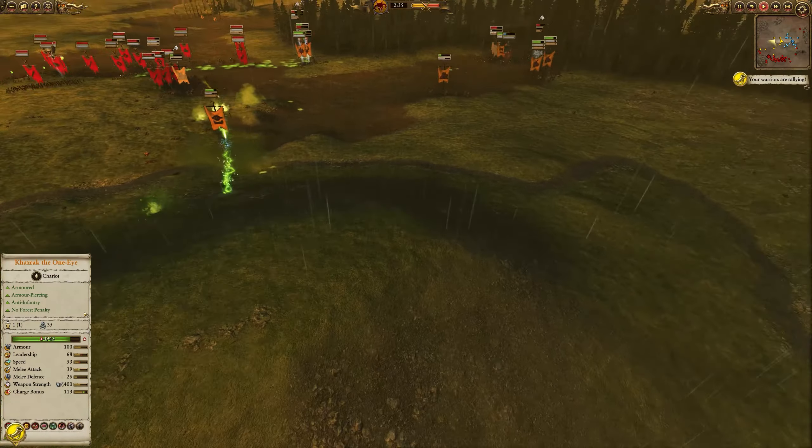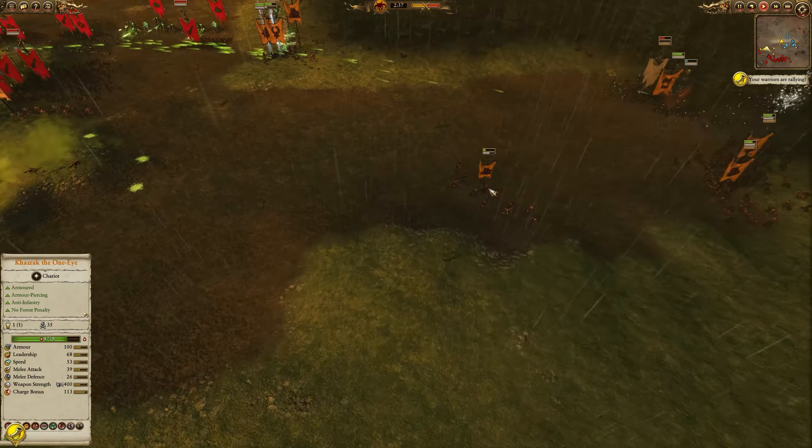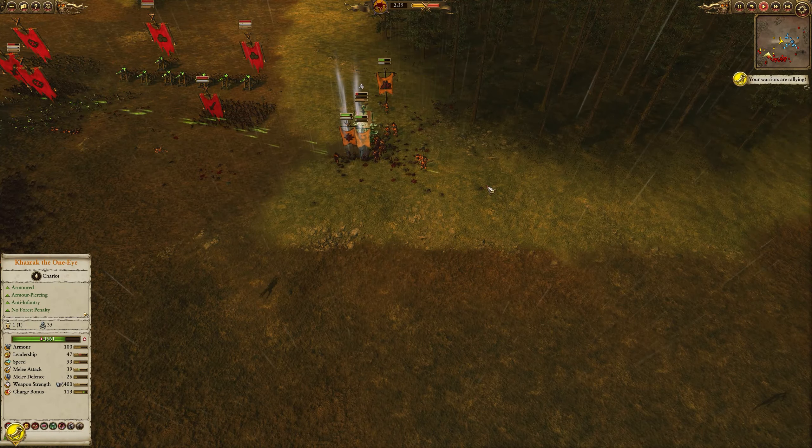That wasn't my original Cygor — that was a Cygor I summoned, so that's why he's out in the middle of nowhere. My original Cygor is at the back here just tossing a bunch of rocks and doing a massive amount of damage. More and more of my units are starting to rally so it's not actually looking too terrible, but it's still a pretty dire situation.